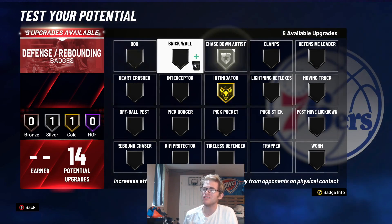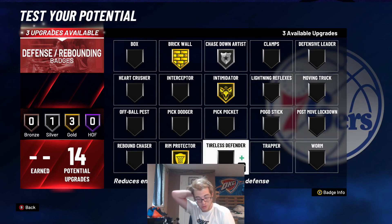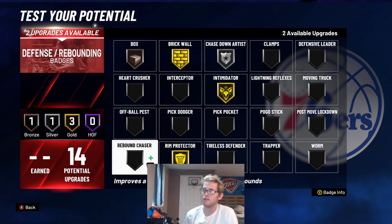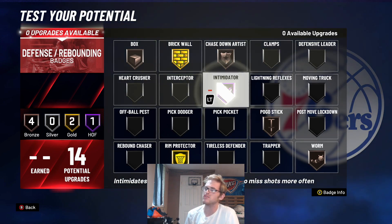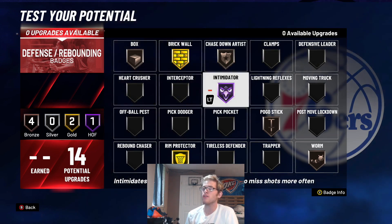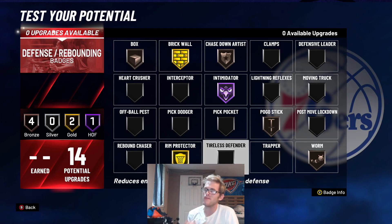For the defensive badges, chase down on silver, rim protector on gold, and brick wall on gold. Pogo stick is something I feel like you need, as well as box and worm just to get the animations. You could leave chase down on bronze and bump intimidator up to hall of fame, or prioritize brick wall or rim protector. Rebound chaser is also an option. I wish we had a few more defensive badges, but overall this creates a well-rounded defensive build.